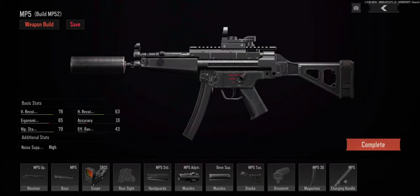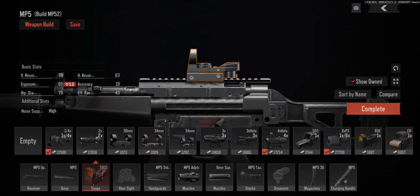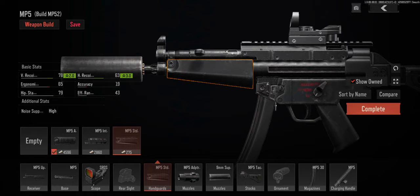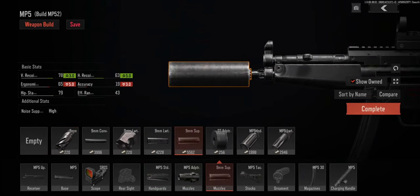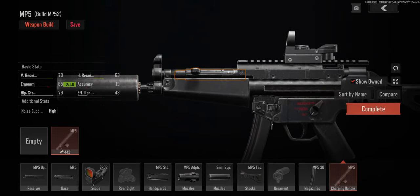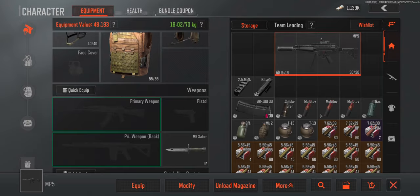For our weapon, we are going with the MP5 with an RSDS scope, standard headguard, 9mm suppressor, tactical stock, and 30 round mag. You can build this for $20K. The MP5 is great, especially for closer encounters, and it would be hard to find a better gun for the cost. I would consider it the number three SMG behind the MPX and P90, but those guns will cost twice as much and aren't twice as good. It also has great recoil, can shoot 800 rounds per minute, and has an effective range of 43.